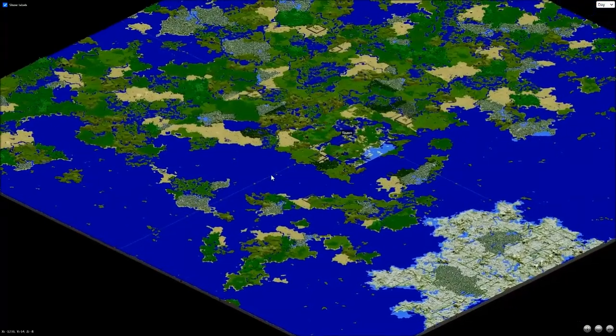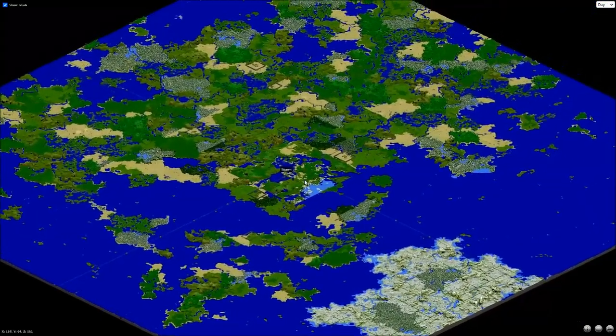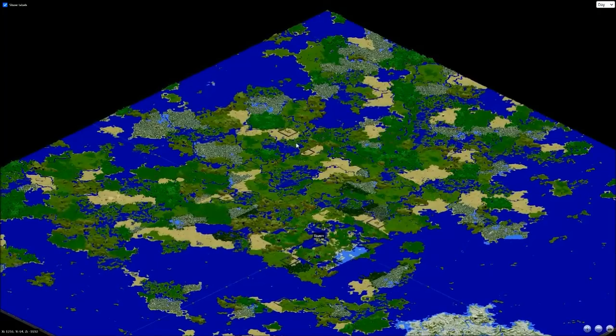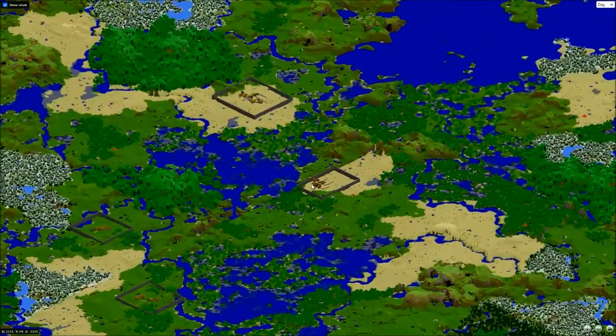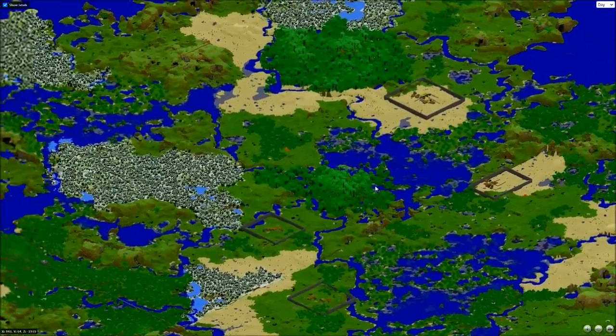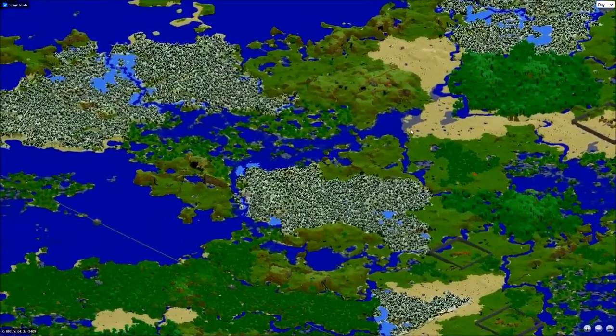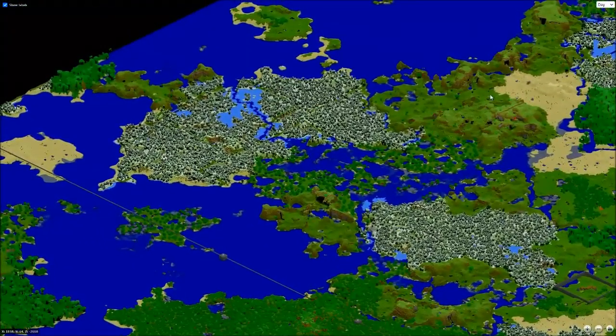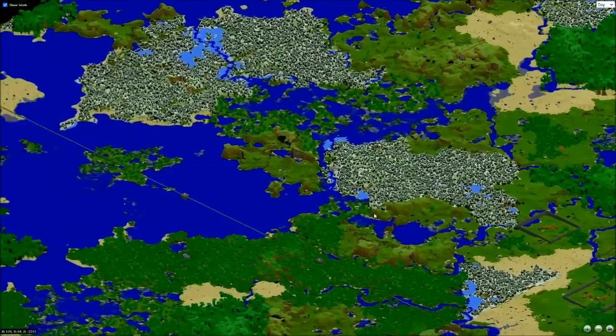I'll be linking the mooshroom biomes up in release 1.16, because I want all the nether terrain changes to happen at the same time. I don't want old school nether and new nether — I want all new nether. As you can see, here is the terrain change that cut that village off. This is 1.2 terrain, and this is 1.3 terrain.